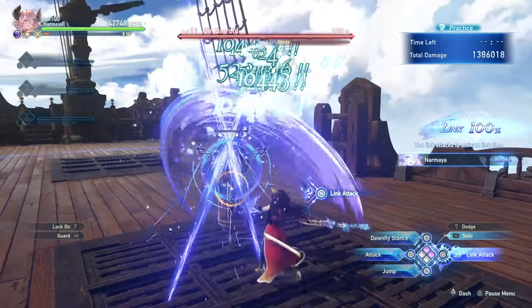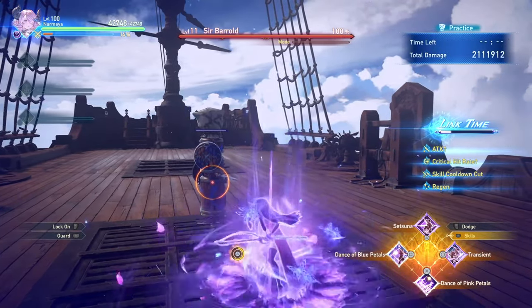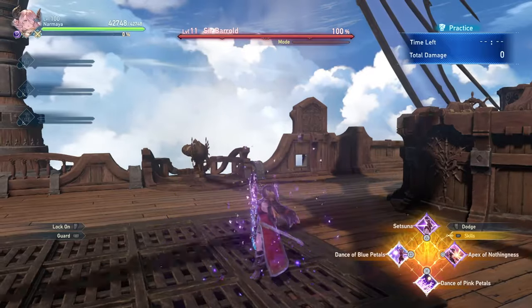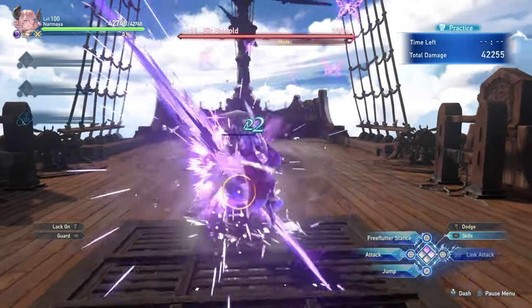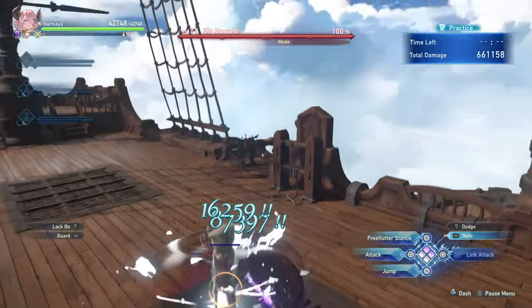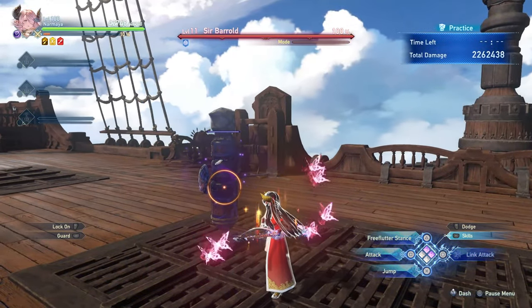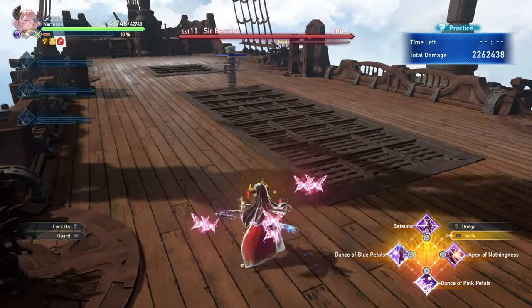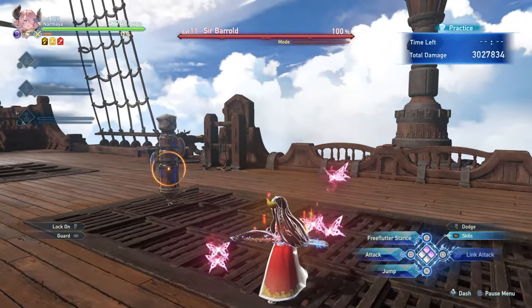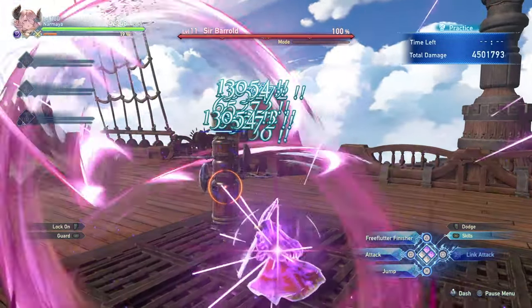During link time, you'll have all your butterflies active and won't be spending them when using skills, so Setsuna charges much faster. Apex of Nothingness has Narmaya adopt a counter stance — if she gets hit, she performs a powerful counter that applies a slow on enemies. The damage is increased the more butterflies you have, and the duration of the slow also increases. Even if you don't counter anything, Narmaya will still do a gap closer that deals plenty of damage — just without the slow. As with all her skills, she can follow it up with a faster charged attack.